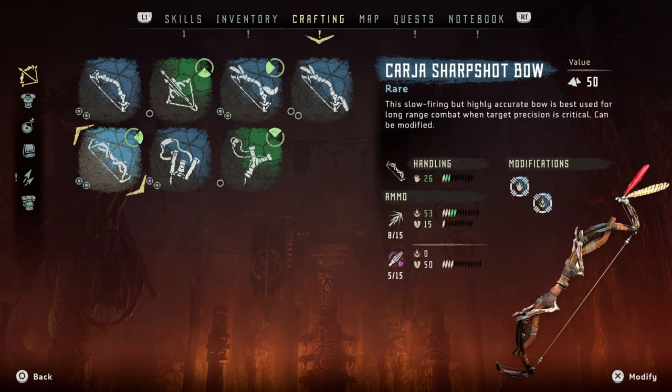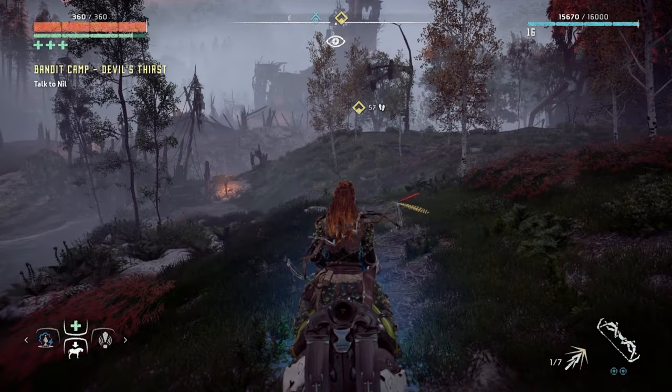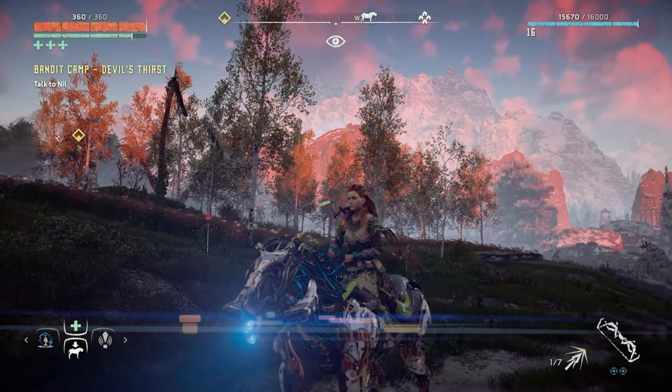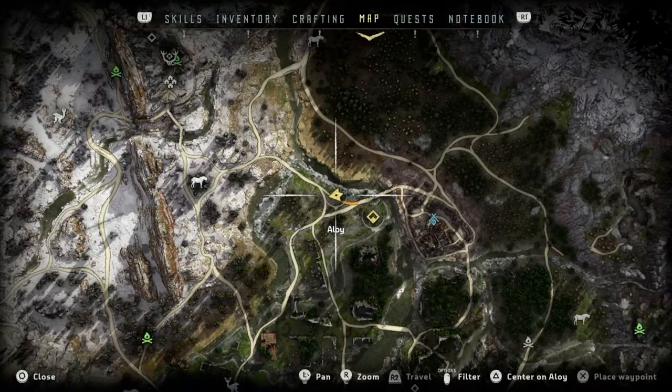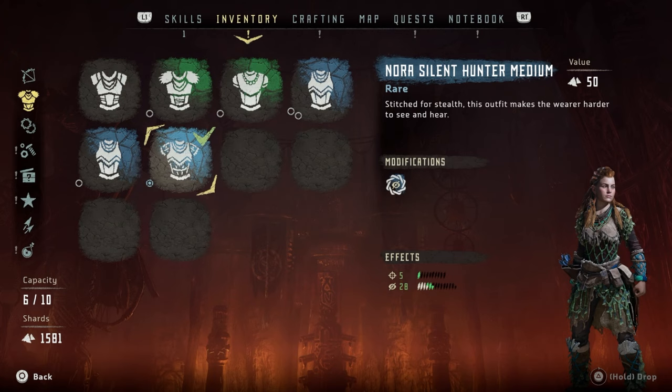Also, I crafted more space and I've taken my resource satchel all the way to its maximum. I've also got a new outfit for Aloy — I can't remember what it's called, but it's something to do with stealth. Apparently this will help me stay in stealth a bit longer, and I've put a modification in there to add more stealth as well. It's the Nora Silent Hunter medium.